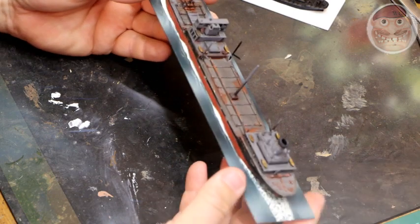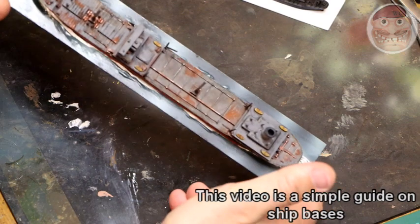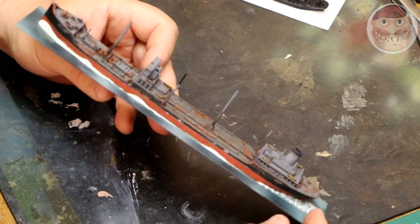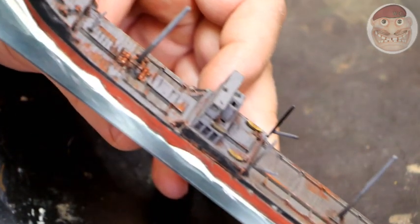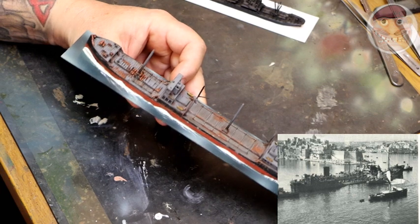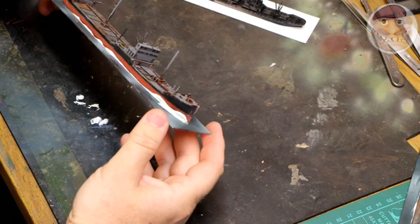This is based on a T2 oil tanker from World War 2 — it's a 3D print, my own design. I decided to print my own because these really aren't available in any kind of model format we're going to be using. It's 1/700th scale. This is based on the Ohio, the ship that managed to get through the Malta convoy blockade.